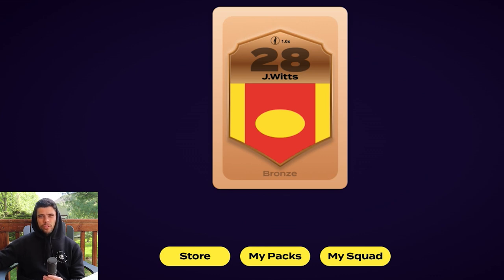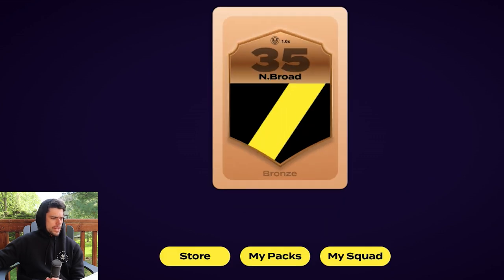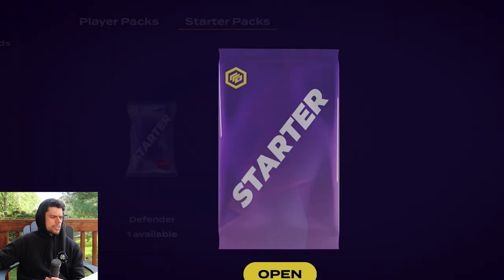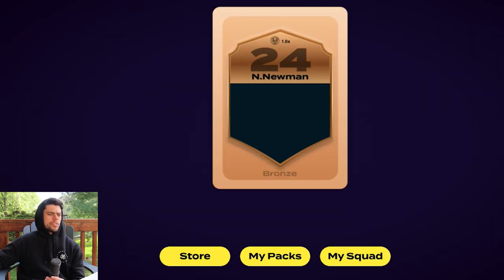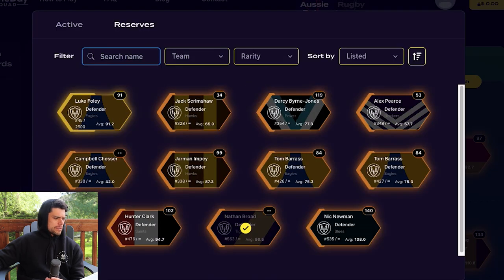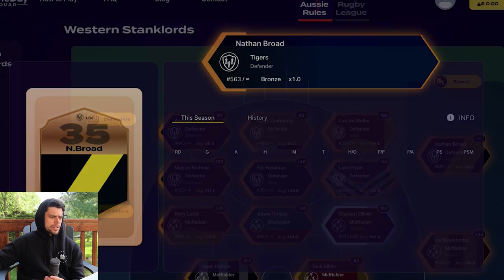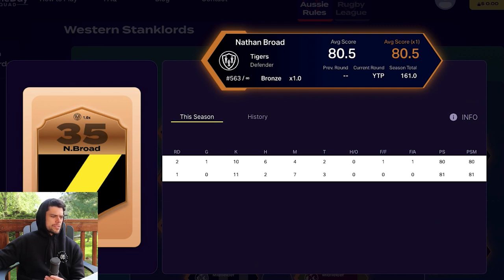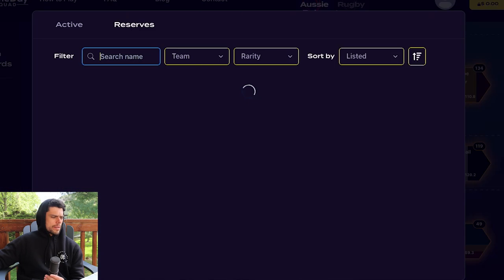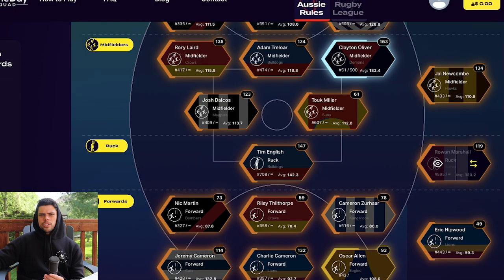From the defender packs I got Nathan Broad, and the last player was Nick Newman — but I already had him, so a bit of a swing and a miss there. I swapped Nathan Broad into a bench spot to check his stats: his average is 80.5 but he's only played rounds one and two and appears to be injured. Jared Witts is averaging 109.5, so there's no point switching for Rowan Marshall.